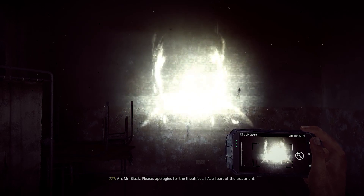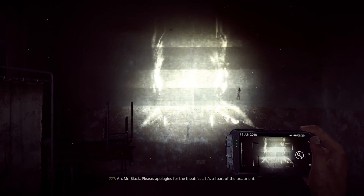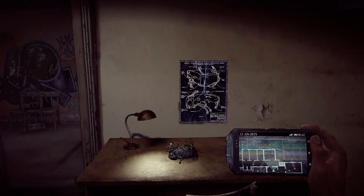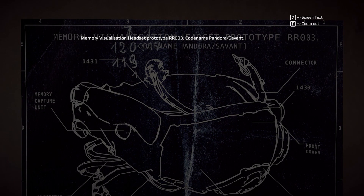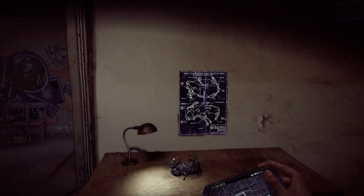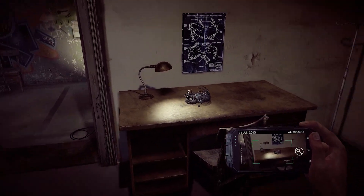Red tells Black about the Pandora device, which is sort of like a VR headset that enables the user to relive their memories, and Black is then forced to use it to uncover information for Red. We won't go any further than that with regards to the story, as we don't really want to spoil it for you.